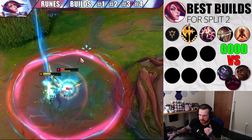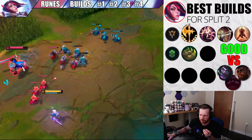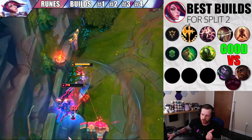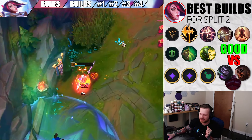When you take Conquer or Press the Attack, I really like to match with the Resolve tree. There's a lot of great things here. I like to go Bone Plating or Second Wind depending on whether it's a ranged or melee opponent, and then take Overgrowth. I think Overgrowth is really great. If you don't want Overgrowth, you can take Demolish instead. Those are the runes I like to take — keeping it short and simple.